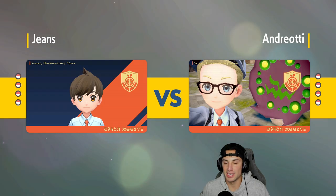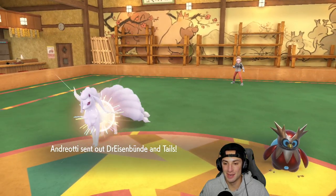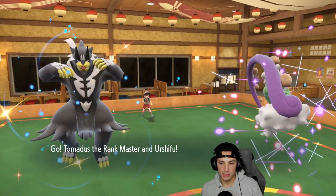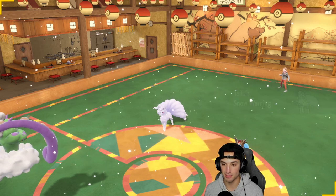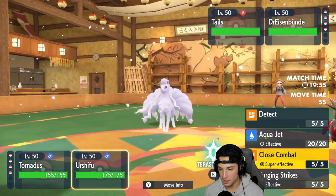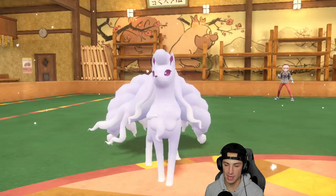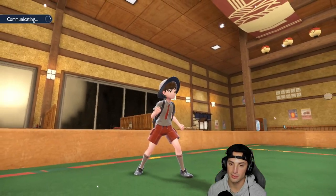We're 2-0 so this match doesn't really matter but I'd love another victory. Trevenant was great — I'm not bringing it this match because I don't love the matchups, but it absolutely killed it in match one and match two. They end up going into double Ice lead. I have Urshifu to grip into a lot of these guys, but I think swapping weather is the better call. I'll go Politoed and use Close Combat on Iron Bundle — it's a huge threat.